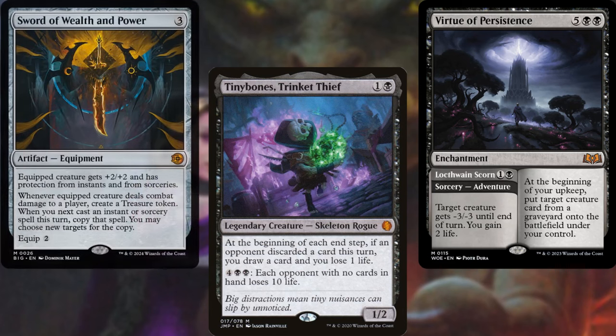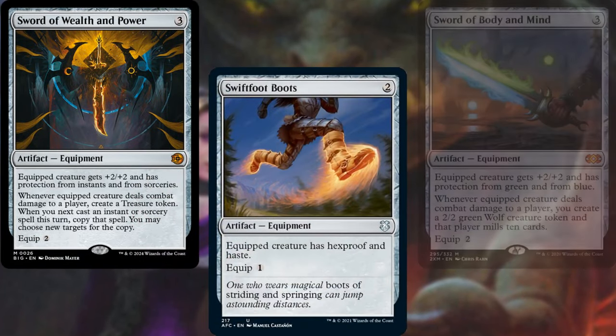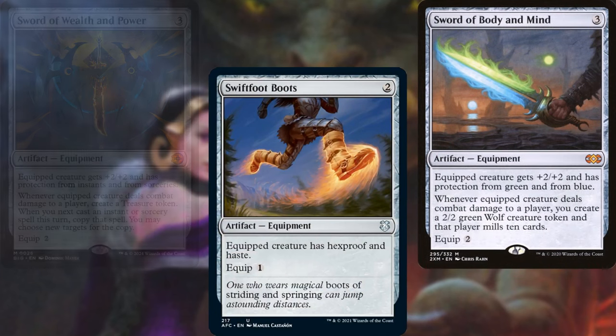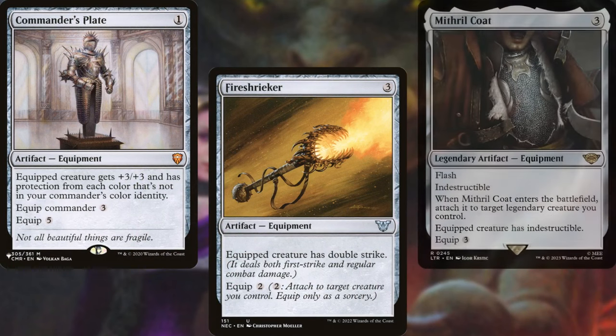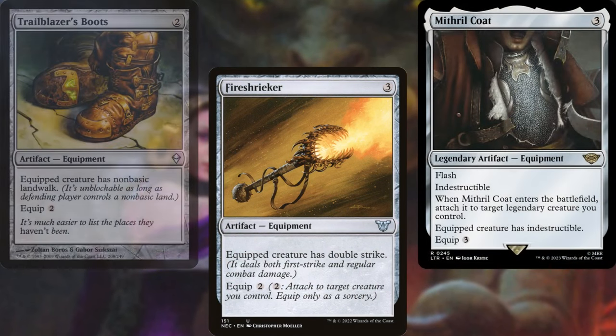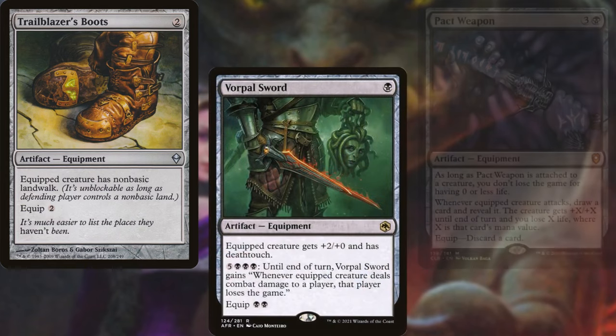Our Voltron package consists of Sword of Wealth and Power, Swiftfoot Boots, Sword of Body and Mind, Commander's Plate, Fire Shrieker, Mithril Coat, Trailblazer's Boots, Vorpal Sword, and Pact Weapon.